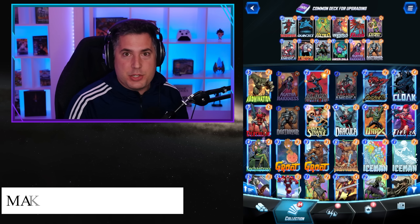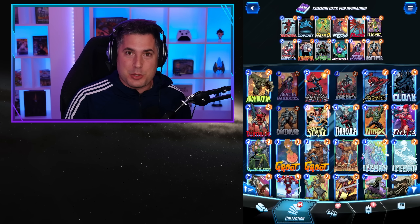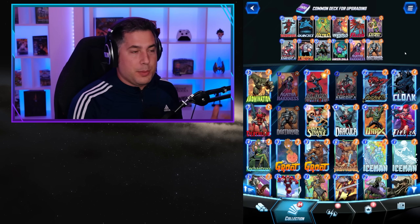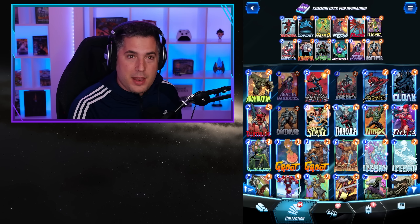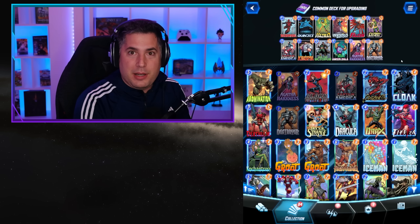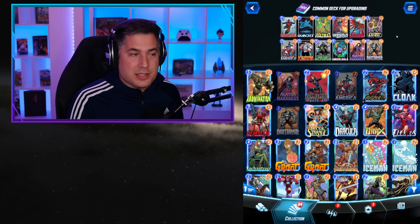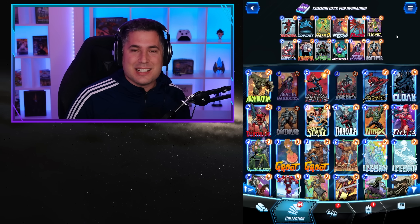Tip number three is to make a garbage-tier deck simply for upgrading your cards. If you're a brand new player and want to progress your collection system as fast as possible, make a deck list of just all your gray common cards. Marvel Snap only gives you boosters for cards that are in the deck you're playing. A full deck of gray cards lets you unlock those boosters cheaply and upgrade from common to uncommon for the cheapest possible credits. This represents 12 collection levels for basically half the cost.